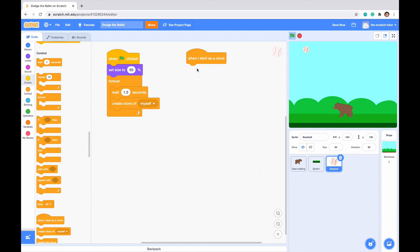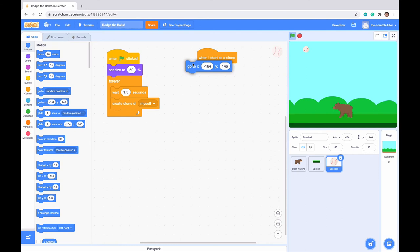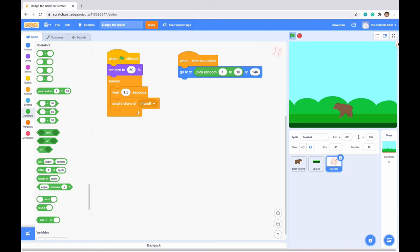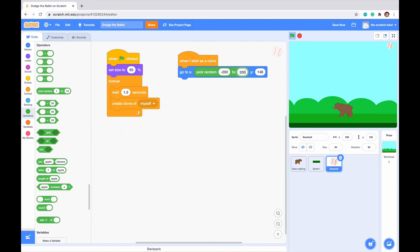Now let's go to when I start as a clone — this is the program for when our clone spawns in. We want it to go to a random x position at the top. Go to motion and drag in a go to x and y block. Use the pick random operator with negative 200 and 200 for x, so it picks a random number in that range. Set y to 210 so the ball starts at the very top. Our clones start spawning in at different x positions across the top of the screen.